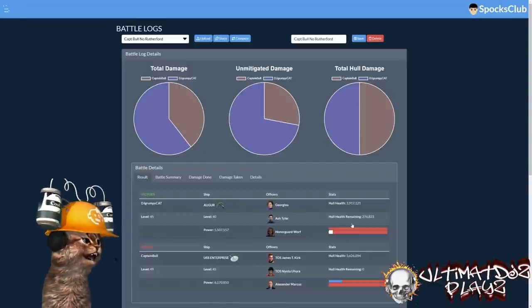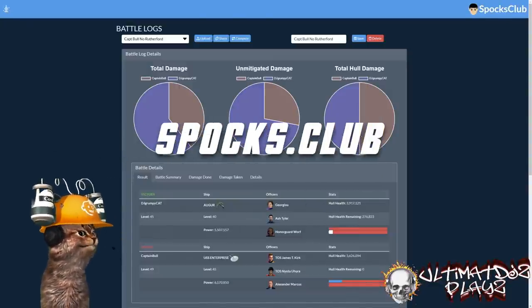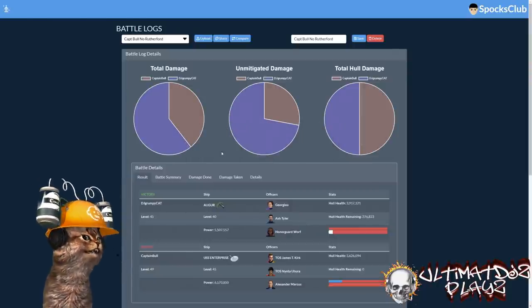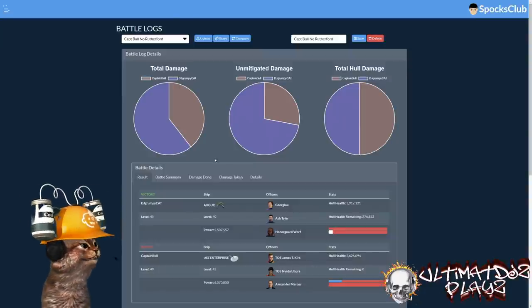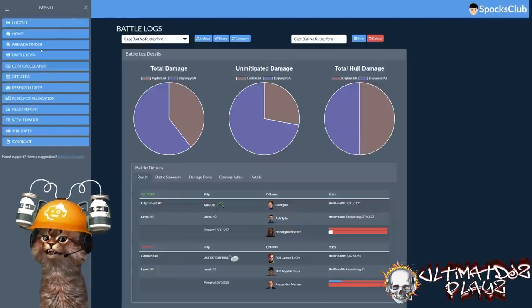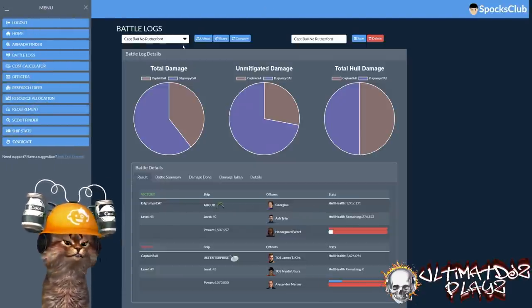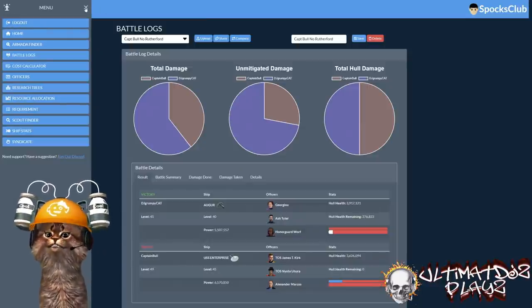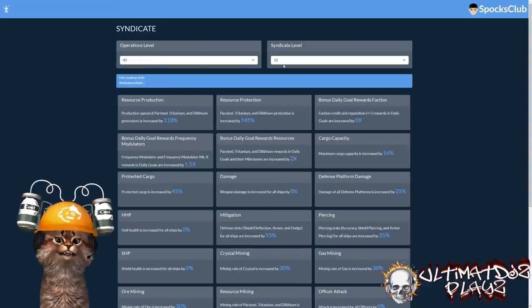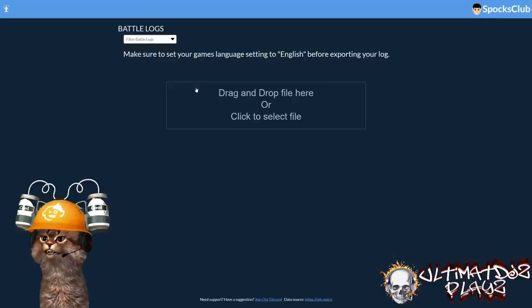The first test we ran was against an Enterprise. I'm going to bring you over to spox.club — this is a great new tool, be sure to check it out. It does have a login, you can put in research, efficiencies, and upload battle logs for later recall. It retains the information you put in — I tested it earlier by putting my syndicate in there and it's still there.